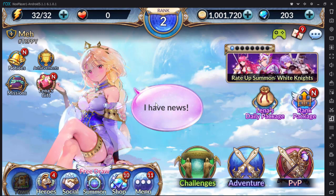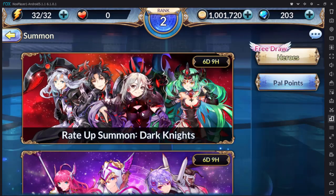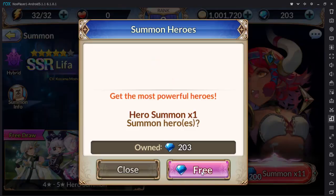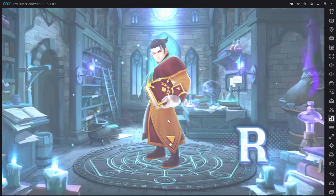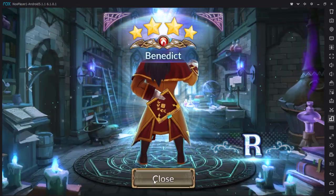I'm going to do my summon first and explain after. Let me get my free draw. I've been rerolling for like 20 times and I didn't get my desired unit yet, but I wish I will soon.